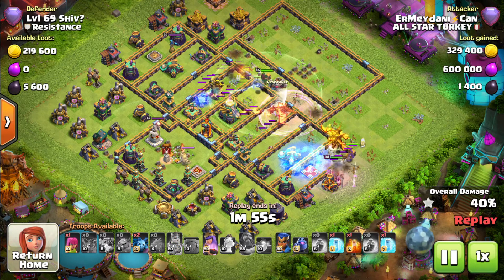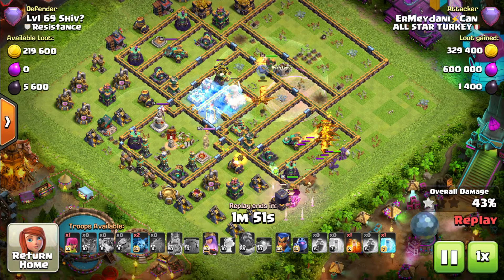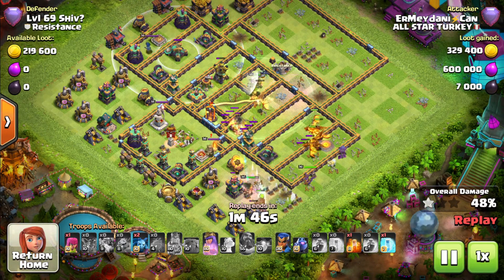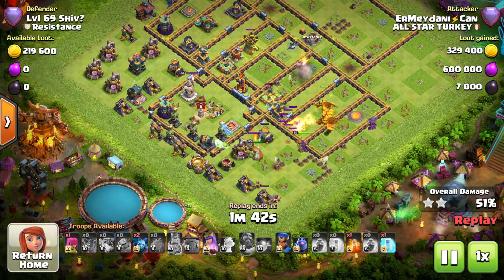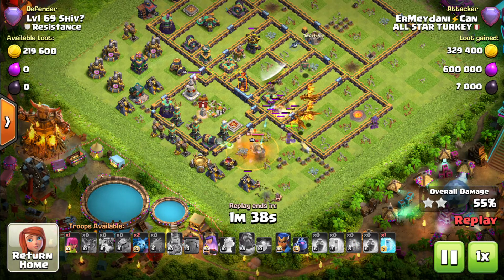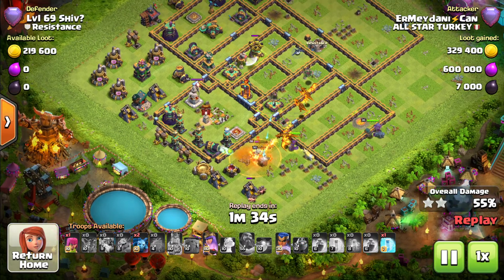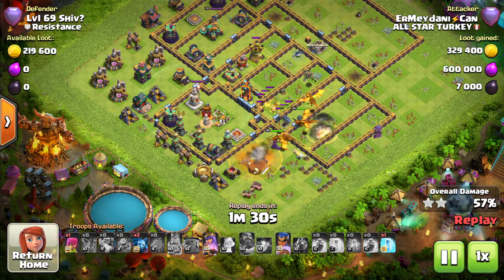The scattershot is frozen as well. The raid spell takes down the eagle artillery. Just the scattershot on the other end is standing strong, and he has got one freeze spell left. What about the royal champion — which way is he going to drop it? He does not have a headhunter, so he drops the poison spell to take down the king.